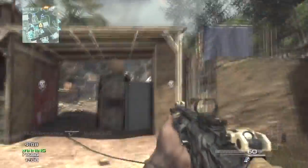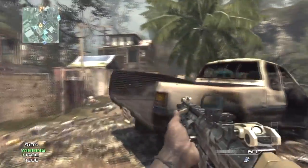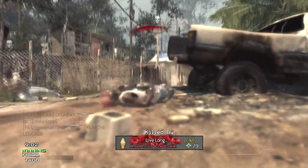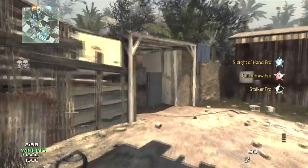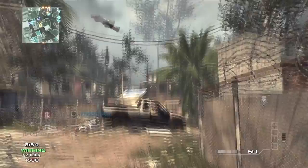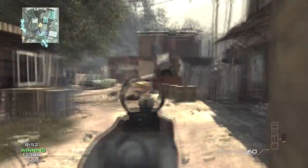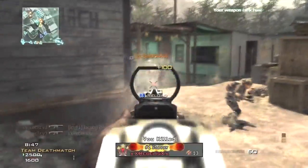I got my ACR at first prestige, and you'll be able to play with it at level four of any prestige, because at level four you can create a class. When you create a class you'll have the option to choose the gun you unlocked with your prestige token, and then you just go to town with it — like in this gameplay I was pretty much racking up kills with my ACR and getting my kill streaks.